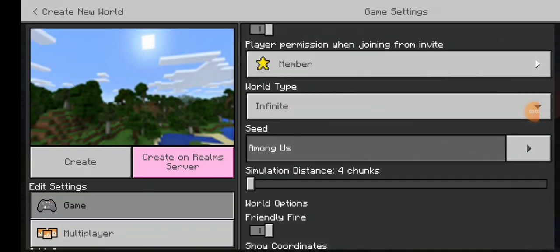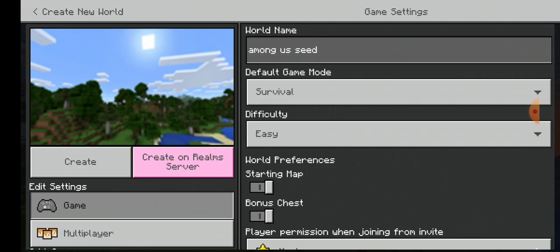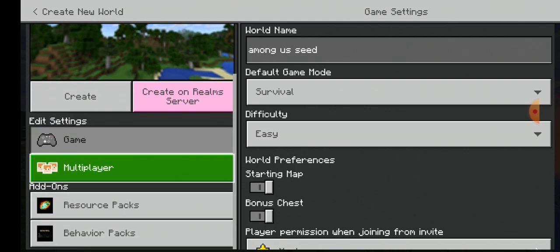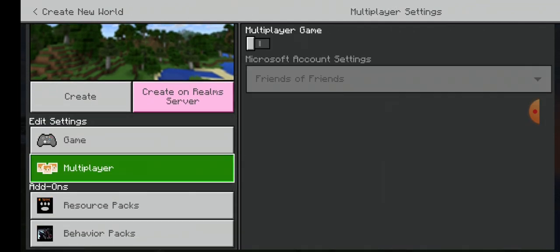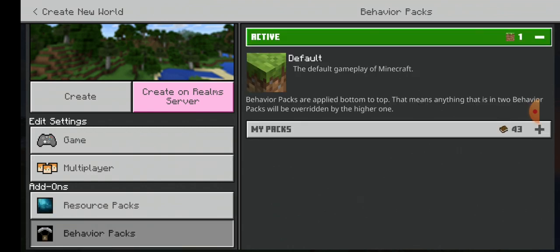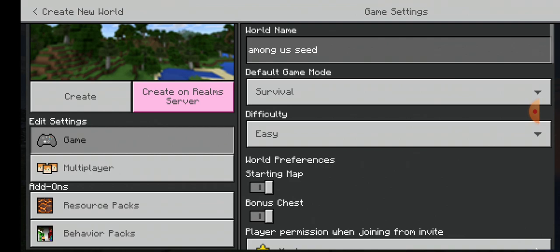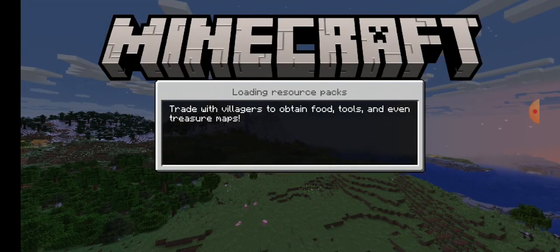Hello guys, welcome back to another brand new video. As you would have been able to see by the title and thumbnail, today I'm on the Among Us seed. As always, we're going to check out if anything's going on in this world. Multiplayer game is off, no resource packs, no behavior packs, easy difficulty with starting map and bonus chest. Let's create the world now.